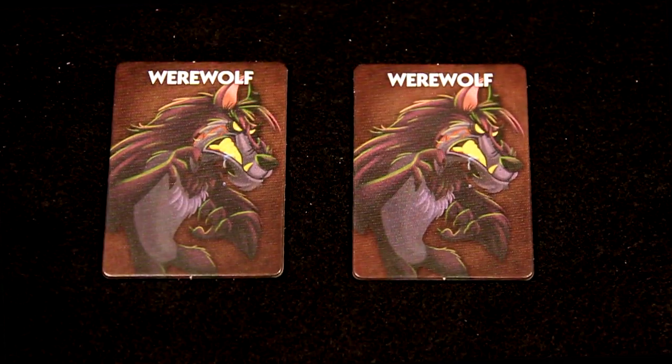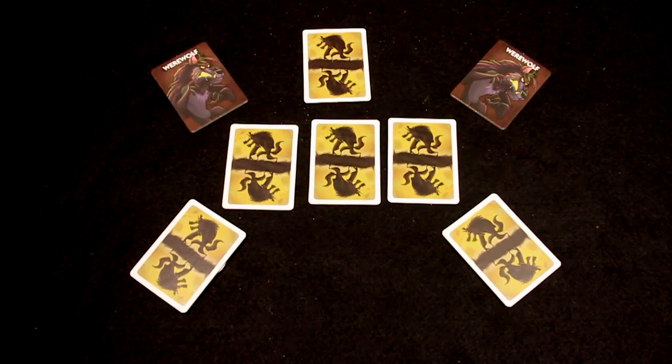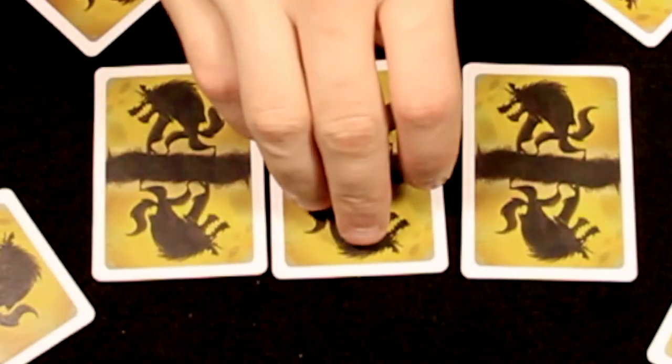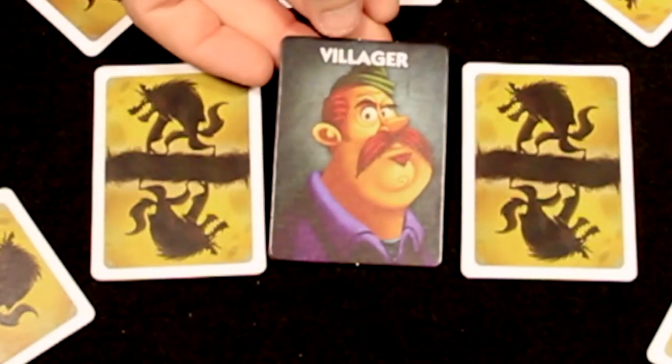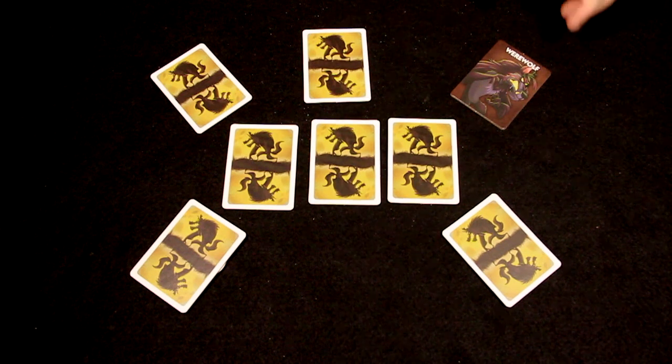Any game of One Night Ultimate Werewolf must include 2 werewolves. During the night, werewolves open their eyes and acknowledge each other. If there is only one werewolf and the group uses the lone wolf variant, the lone wolf may look at one of the cards in the center. This should make it easier for the werewolf to lie during the day phase.